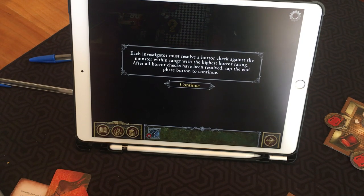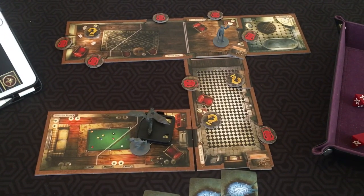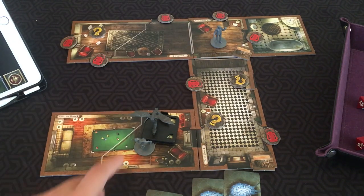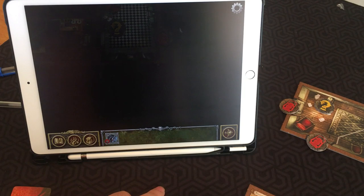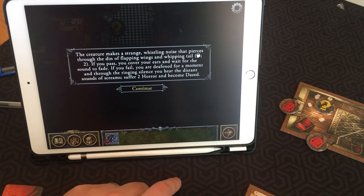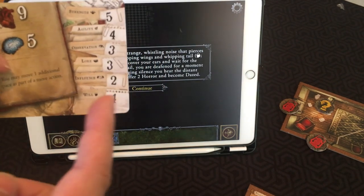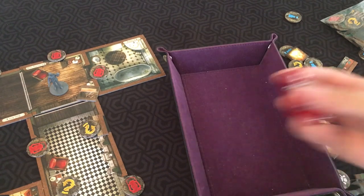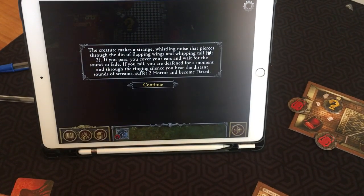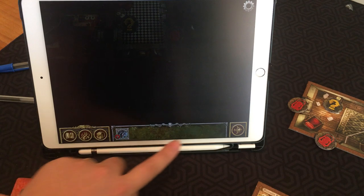Each investigator must also resolve a horror check against the monster within range with the highest horror rating. Range is always a maximum of three spaces but cannot go through walls or doors. Since there's a door between Yorick and the monster, he won't have to do a horror check, but Rita will. She selects the monster and resolves a will roll — she's got four for that stat. She rolls perfectly and passes — she covers her ears and waits for the sound to fade. If she had failed, she would have suffered two horror and become dazed.